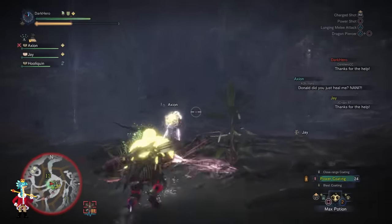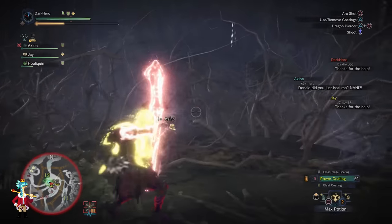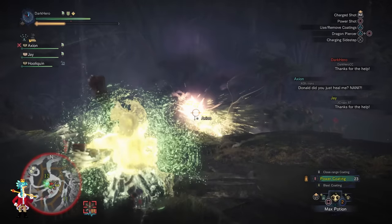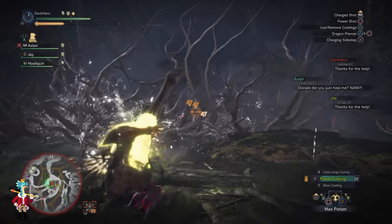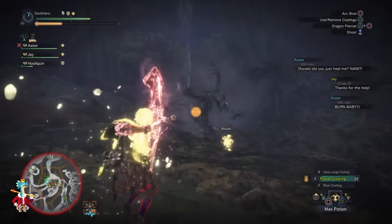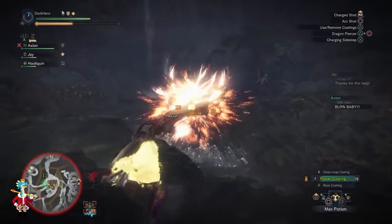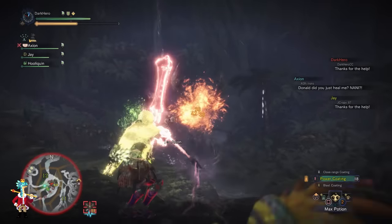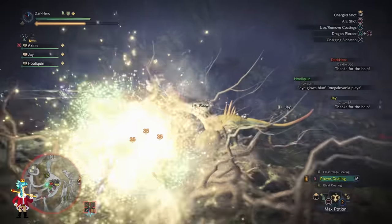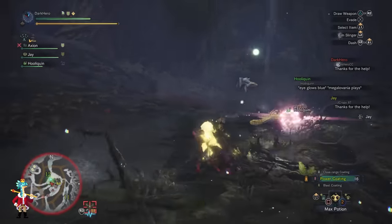Another new move has the Ancient Leshing put both hands on the ground creating an AOE attack where the roots now have 3 charges, with each charge expanding the radius of the attack with each pulse. Never underestimate the range of this attack — always play it safe and get farther away. It's easy to dodge with the Bow by simply dodging backwards 3 times, but it may be troublesome for slower melee weapons without a shield.